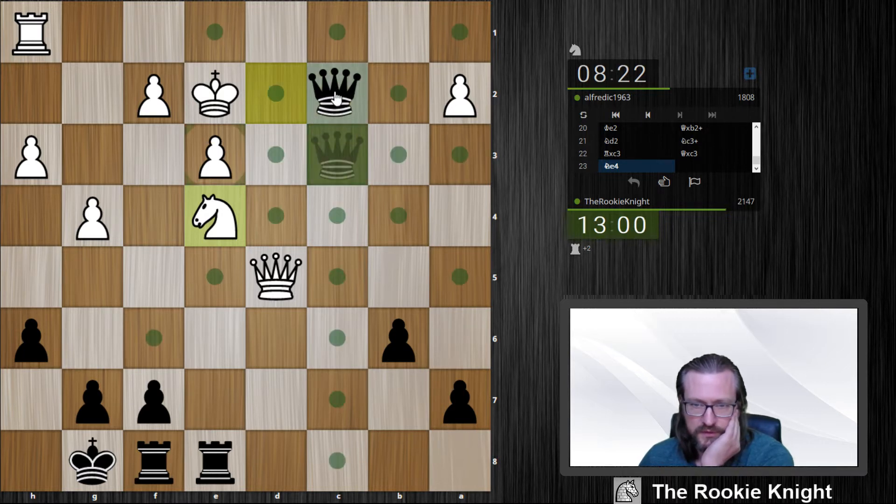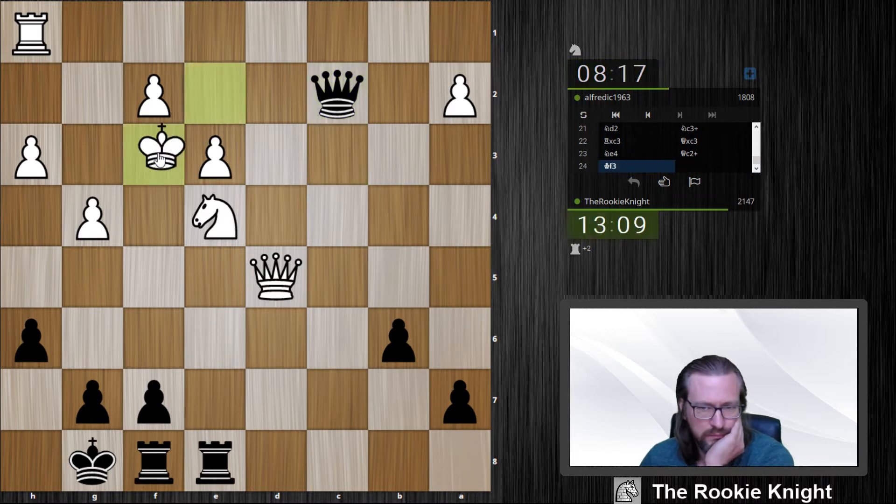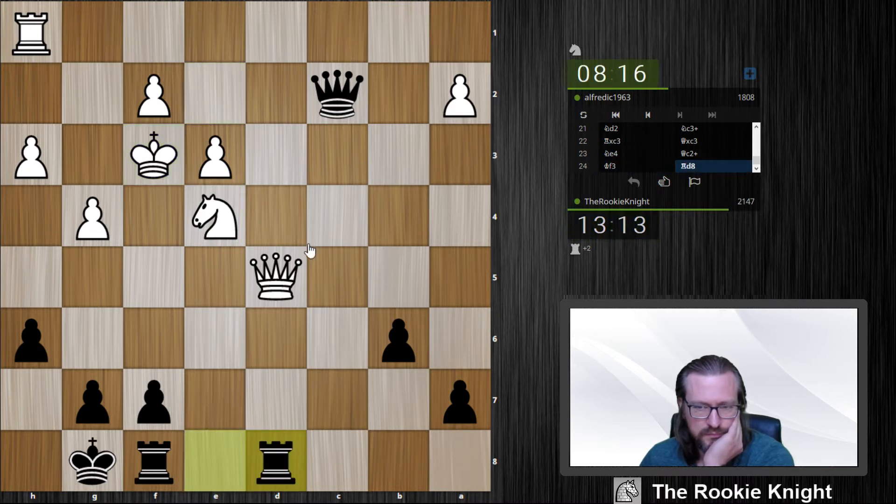Here I can play queen c2, and I think this is just winning because the knight is attacked. Maybe he can play king f3. I put my queen maybe on c6 later on, the other rook to e8. I don't want to let him out, so queen c6 next.